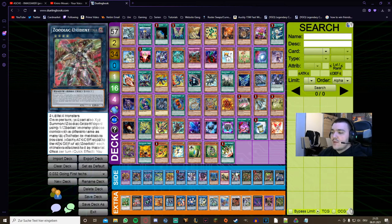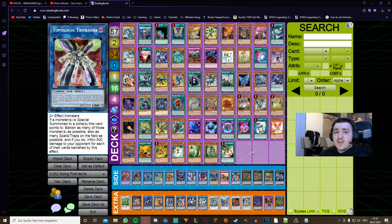Topologic Trisbaena is very specific and niche, but if you're playing against back-row-heavy decks or the meta shifts to more control decks, it's worth considering. We have a searchable, special-summonable monster on the opponent's turn in Crusadia Crawler, so at the end of your combo you summon Trisbaena into your extra monster zone. On your opponent's end phase when they set back row, you summon Crawler into Trisbaena's zone, get a search off Crawler, then banish Crawler to banish any other back row on the entire board and burn your opponent 500 life points for each card banished. If they set three or four back row you've pretty much won the game.